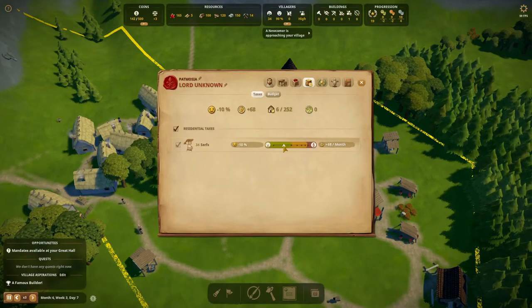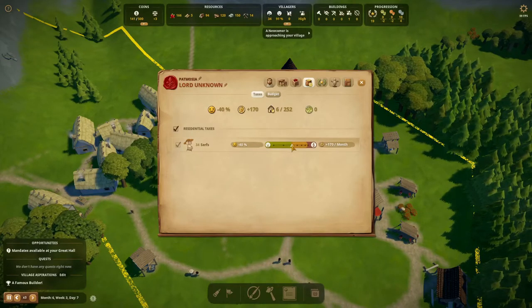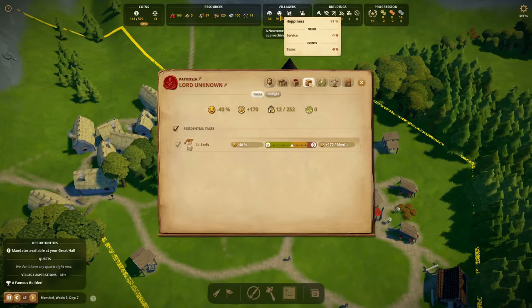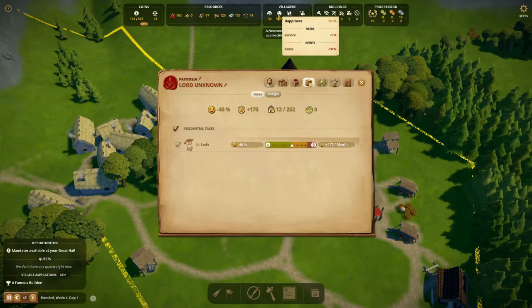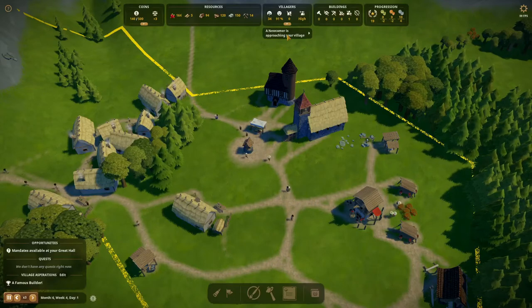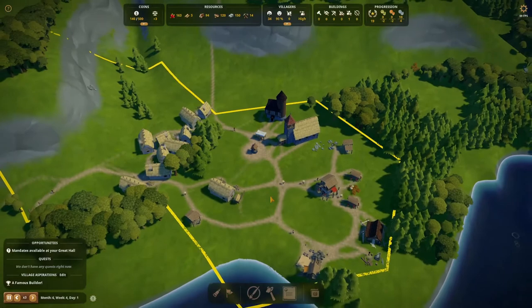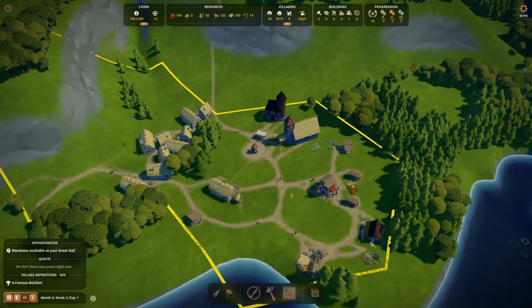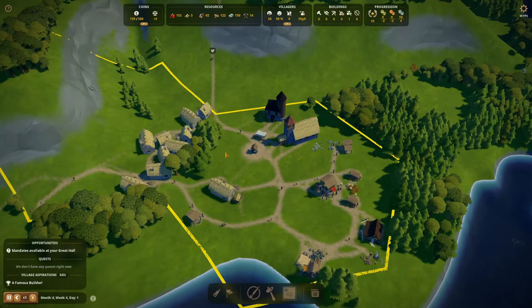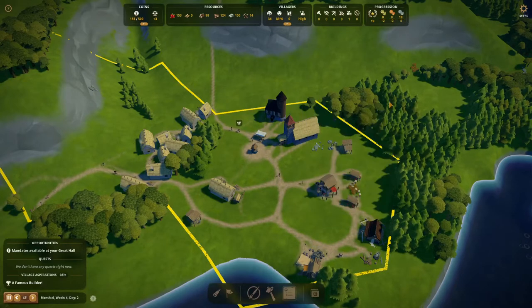Let's take a look at taxes — I think we can raise them without happiness being too much affected. I think it'll be good to have the extra money incoming for a little while. We can lower taxes later, but for now I just want the money to buy extra zones and expand. If we want things like clothing and other stuff to keep everybody happy, we need more money and new zones.